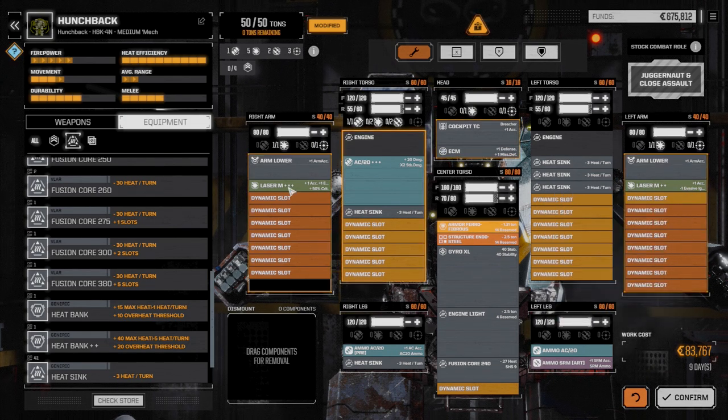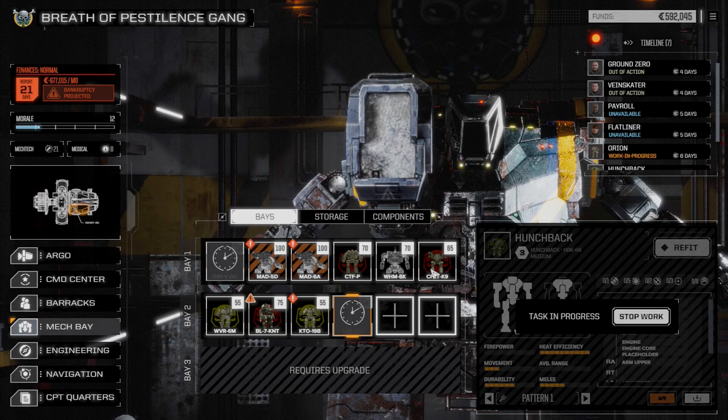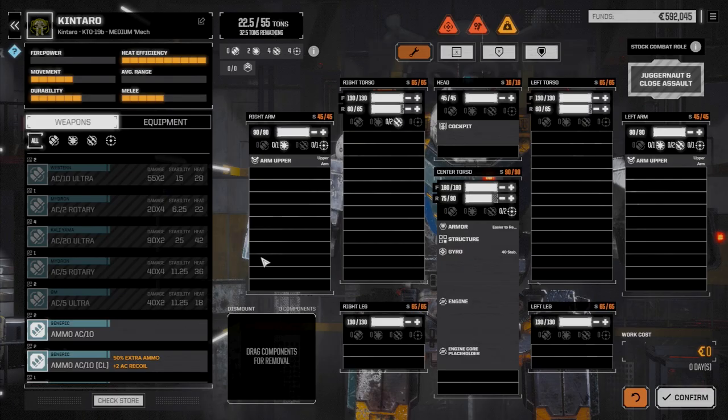It's not really a heavy punch mech, but we're trying to get it back to the original idea of just having a regular AC20 in it. And that AC20 does 120 damage, so it's pretty good. Now the Kintaro — let's do a refit on this guy.